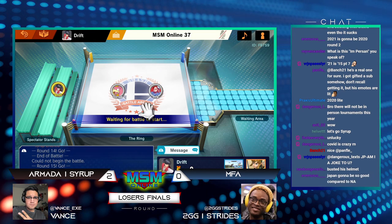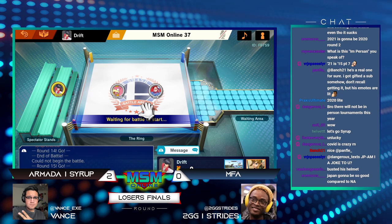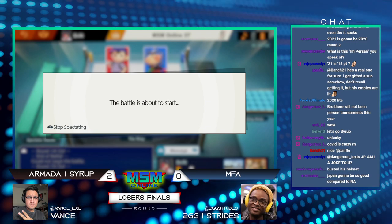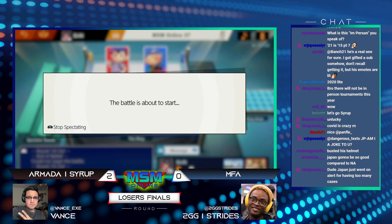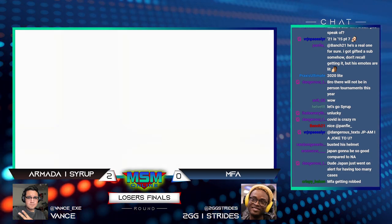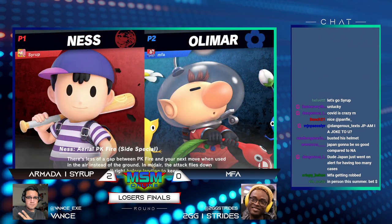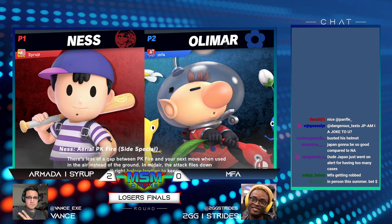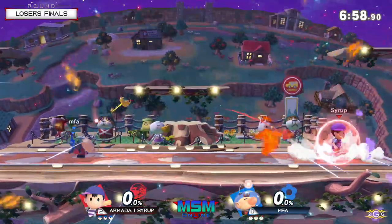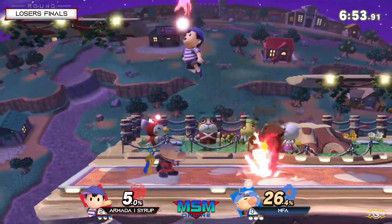In that situation, up smash was really good because it covers roll and it covers an anti-air option if he would have gone for an out-of-shield. That was really good on Seraph to just let it go. With the pressure he put on MFA too — definitely strong. I wouldn't say MFA is getting robbed; you have to adjust to the way your opponent plays. You can tell that Seraph understands: I can't play this slow and paced, I have to play really strong and fast, otherwise Olimar is going to be winning against me. Potentially the last game — Seraph up 2-0 in Losers Finals.